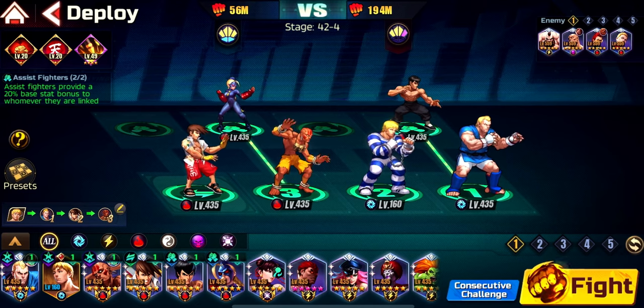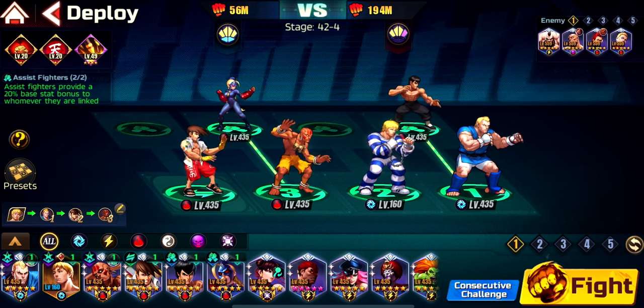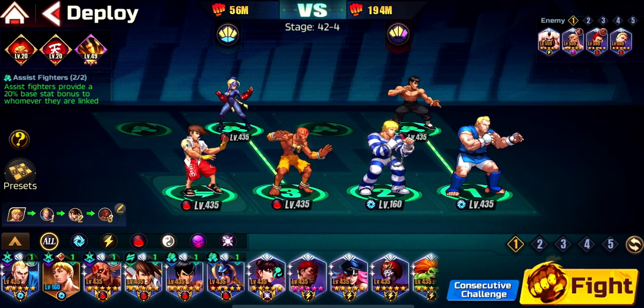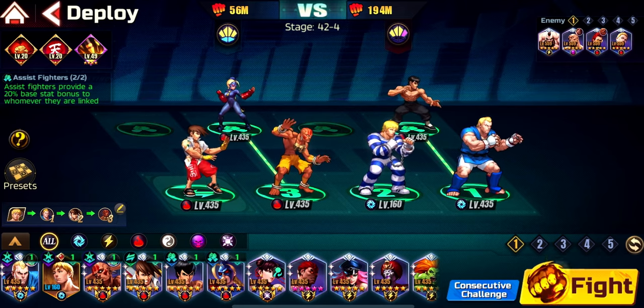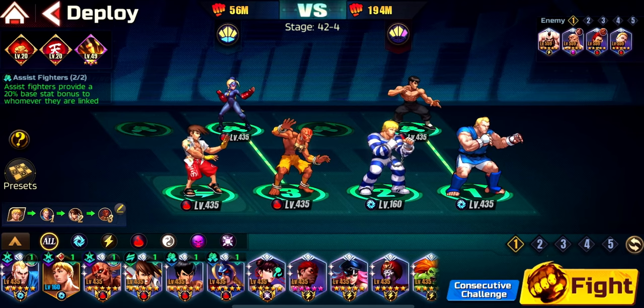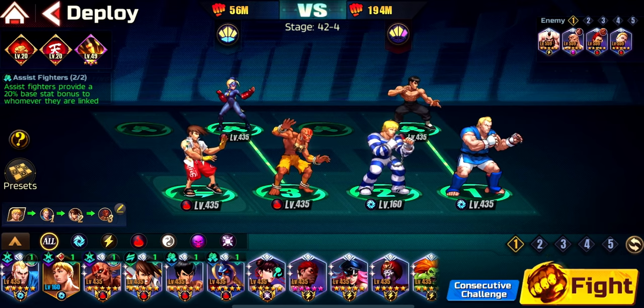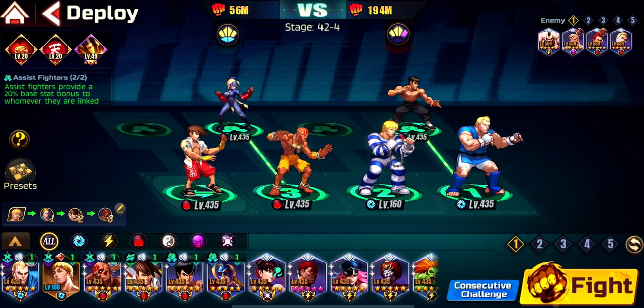What you need to know is that Jailbreak Cody is very good and you don't need to build gears on him. You can slap Guile's gears on him — go to the Guile team, remove Guile's gears, borrow them for a fight, clear the stage, then give them back to Guile. You can also use Abel's gear or anybody from the power faction.